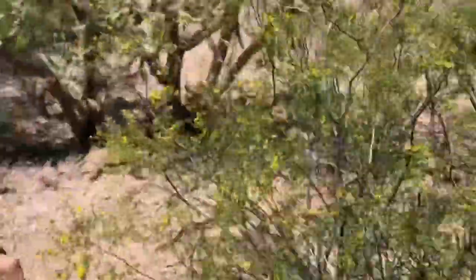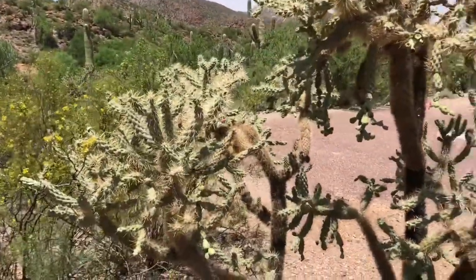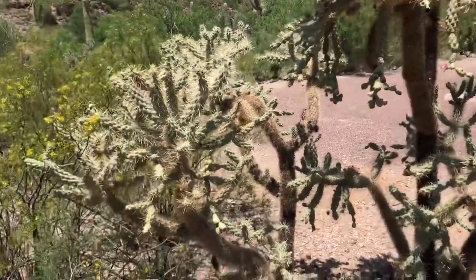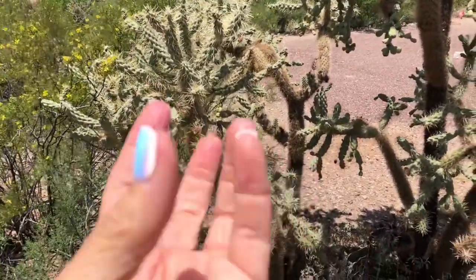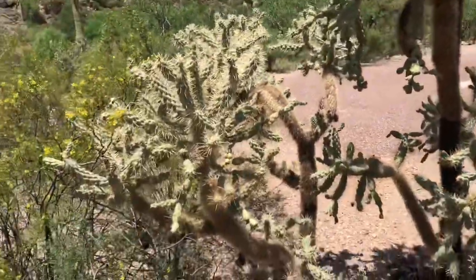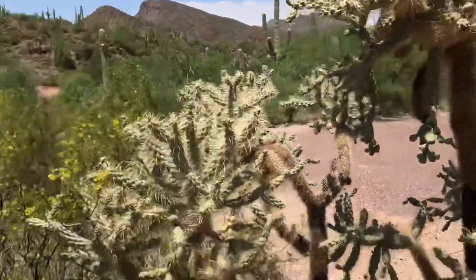Creosote. These are teddy bear cholla, or jumping cactus. If you walk by them they actually kind of jump onto you — they'll hook on. So be very careful with these. They look fuzzy but they're not fuzzy at all. They really are stickers and they hurt.